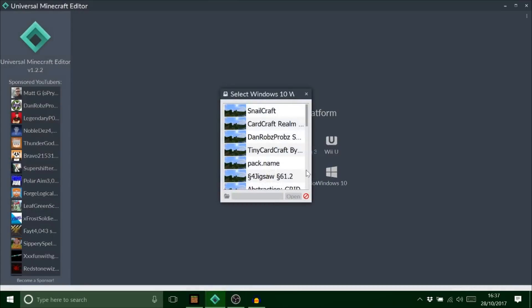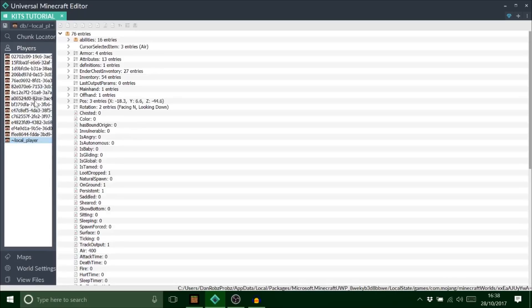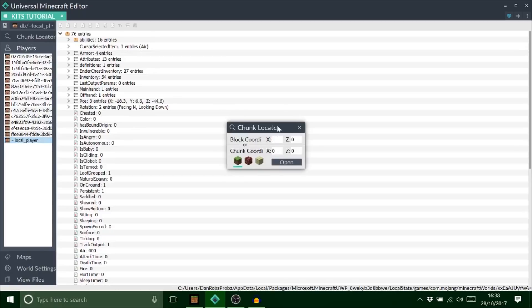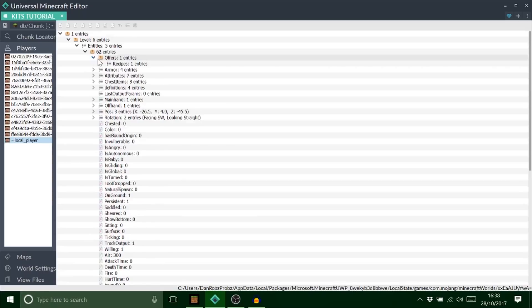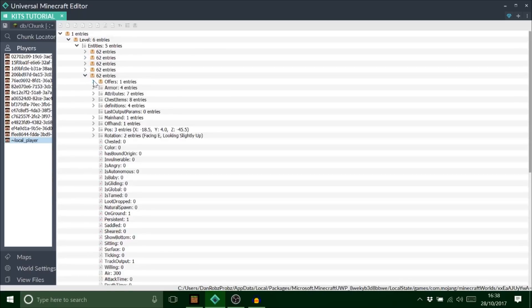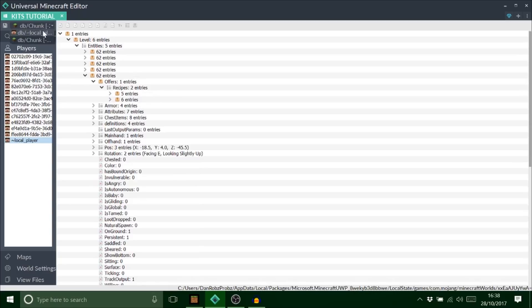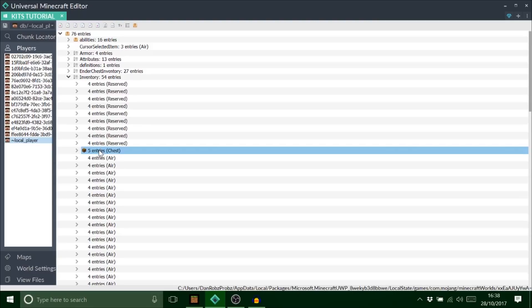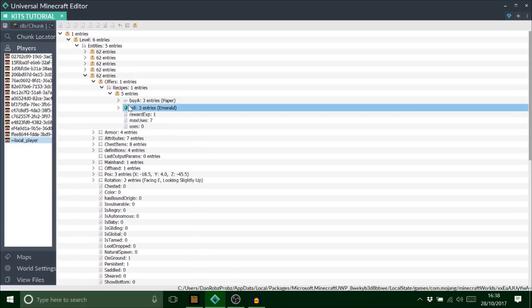I've got it loaded up - it's called Kit Tutorial. I'm going to hop to my player and look at my position tags. I need to go minus 18 and minus 45. These are all the villagers together but it should be the one closest to me. So we've got here normal trades from a villager. Go back up, go back to local player, go to inventory, Control C to copy that. Go back to the chunk, delete one of the trades - doesn't really matter. Delete the cell, because this is what we're going to replace. Paste that in there and double click on it.